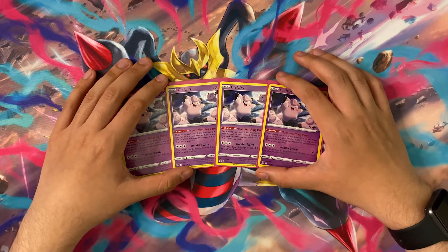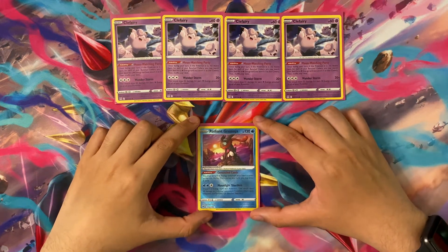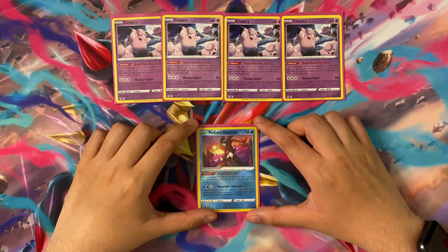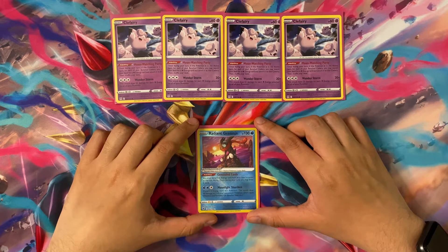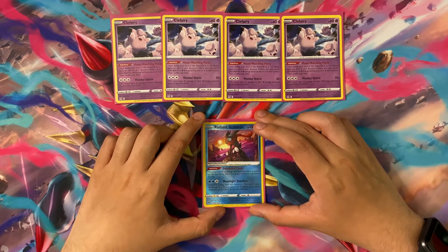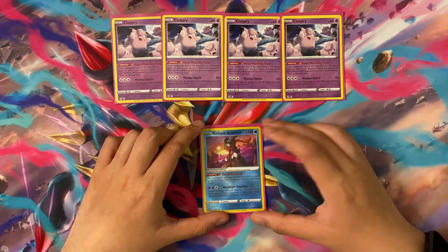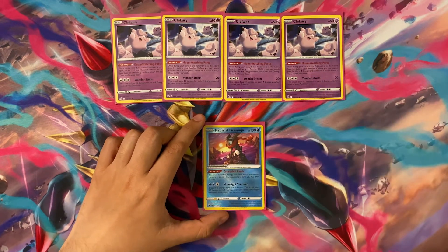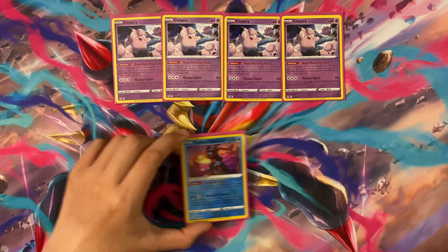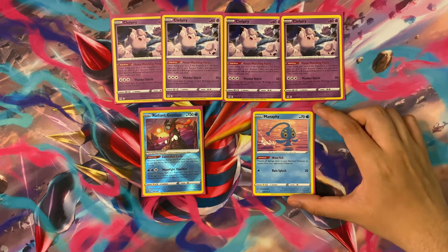The next Pokémon we play is one copy of Radiant Greninja. It is the Radiant we choose to play in this deck, and it is our main on-board draw engine. Its ability, Concealed Cards, lets you discard an energy to draw two cards. We don't really want energy in the discard, but we do play ways to get energy back, so it's not the worst thing.